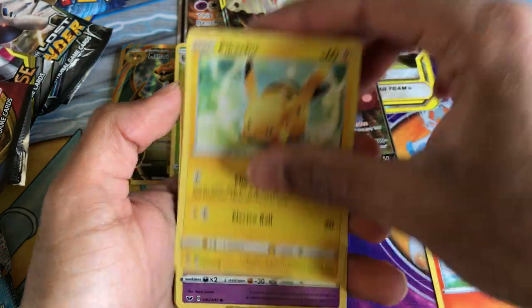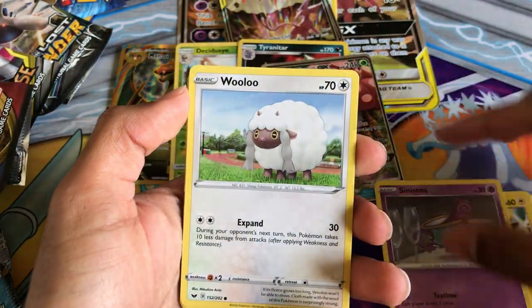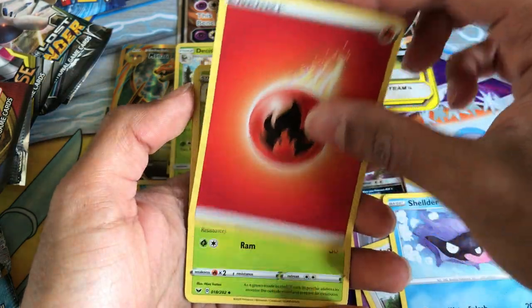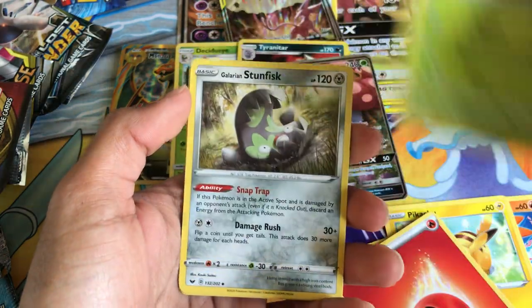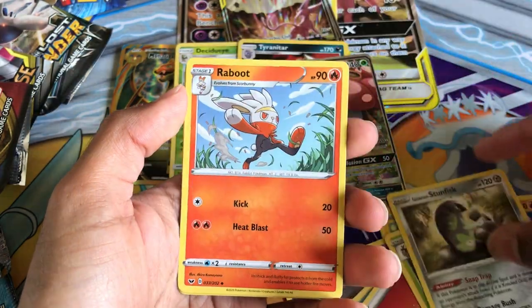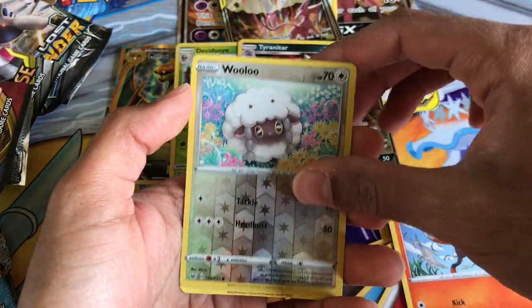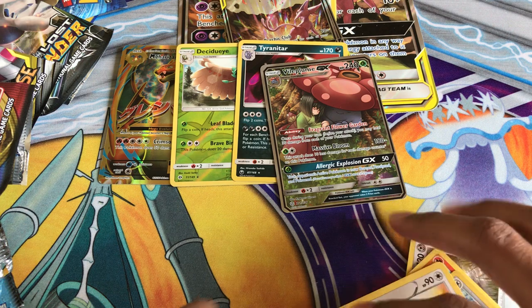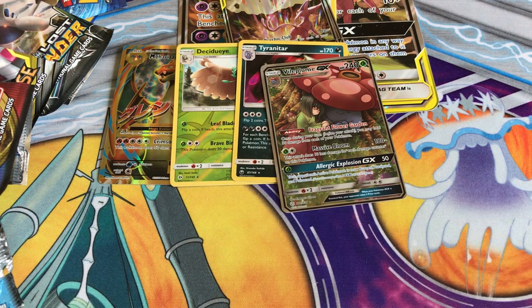Now on the last two Sword and Shield packs. There's Scorbunny, Pikachu, Sinistea, Wooloo, Sheldup, Dotler, Galarian Stunfisk, Rusted Sword, reverse hollow Wooloo, and a hollow regular rare Cinccino.